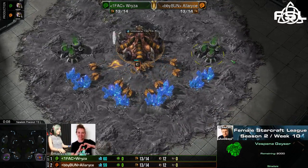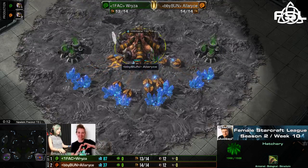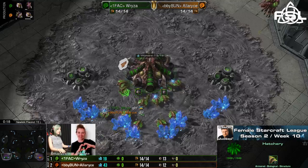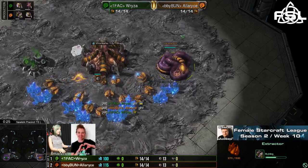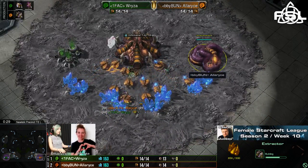Nuker Precinct is our fourth map of this best of five, spawning to the bottom right-hand corner in orange — we have Alaris — and to the bottom left in green is Ryza. Alaris this time around not doing the extractor trick, quite interesting, but goes for a very early extractor. That's why she doesn't do the extractor trick — she wants to go for some cheesy play.